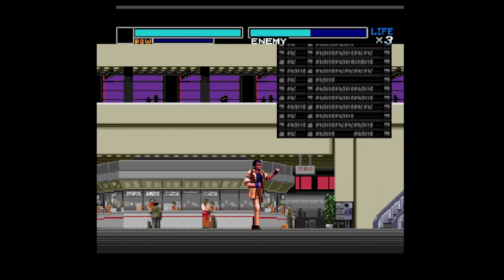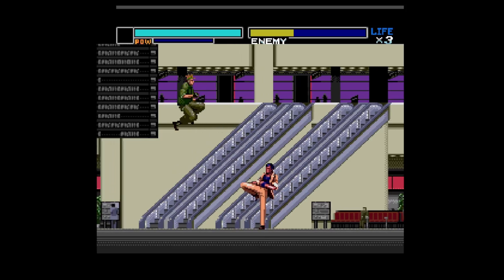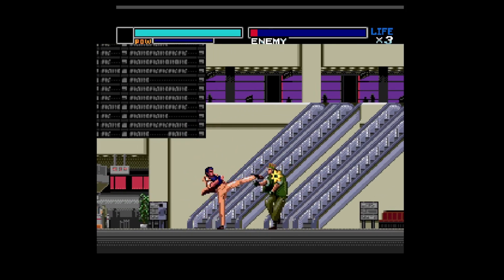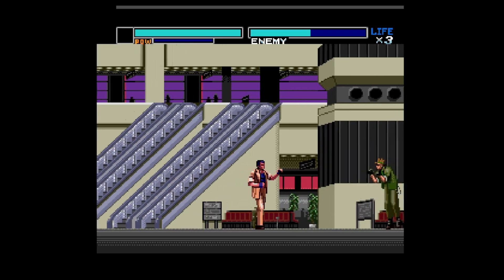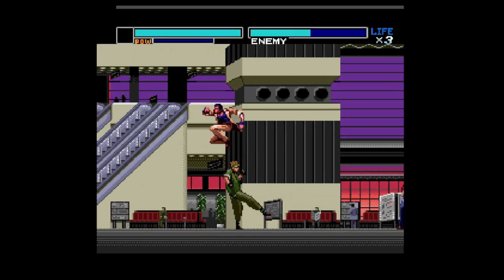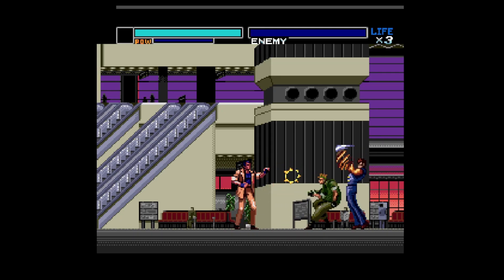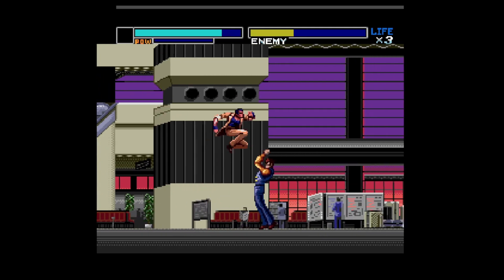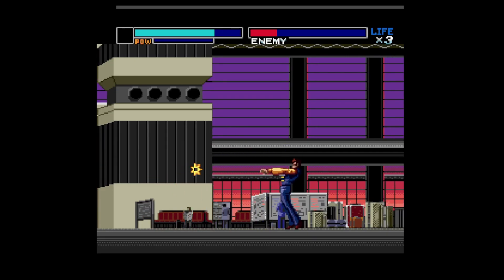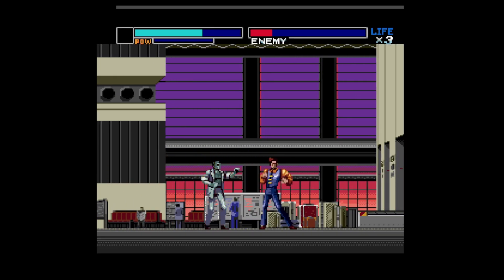Like on the Sega Master System, Double Dragon with ports — it wasn't good on the Master System, though it was good on other formats such as the NES. The music is obviously done via the audio CD as usual, with the additional technology of the audio CD add-on for the NEC.